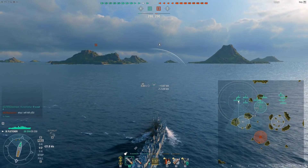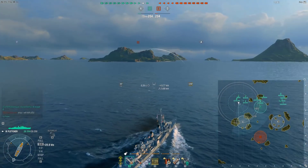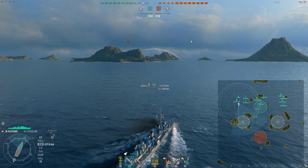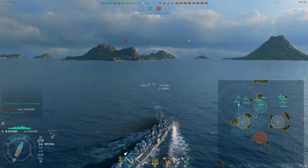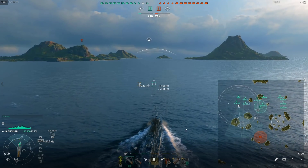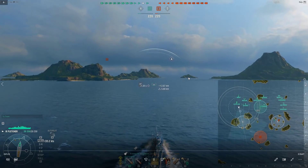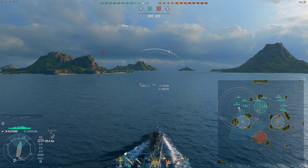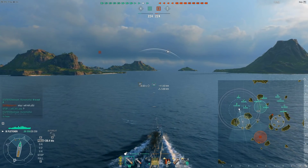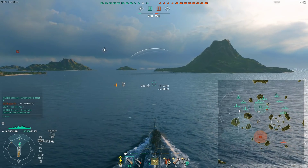We spawn over on the northwest side of the map on Hotspot. We're going to head to A cap, and I'm just kind of checking things out here, seeing what's going on with my team. My initial game plan is I'm going to push up into A cap and basically lay a line of smoke into A. One thing to note about my Fletcher build: I am running the extended smoke upgrade, which basically adds 9 seconds to my smoke and costs me a couple seconds at the end of the smoke. Still testing it out, seeing if it's something I want to run on these U.S. destroyers.